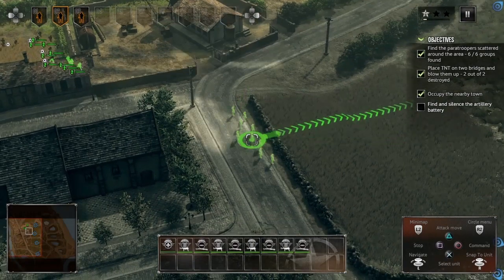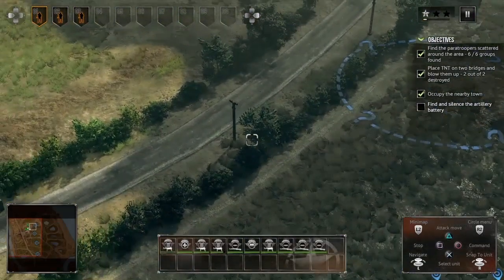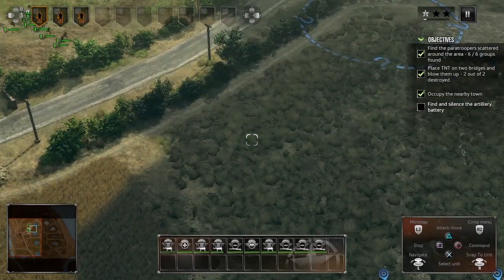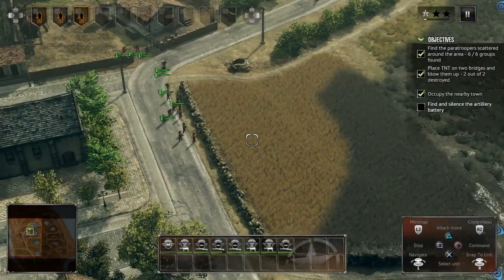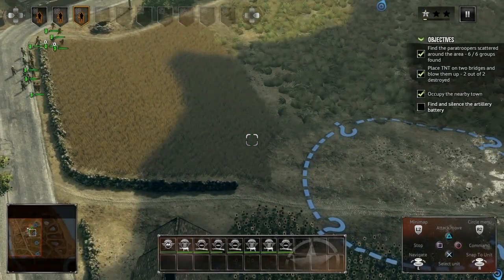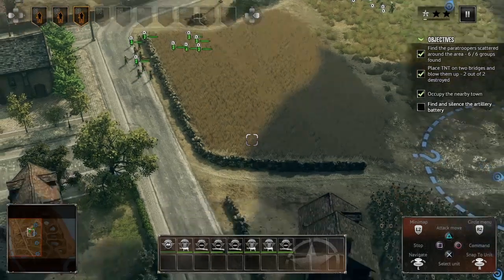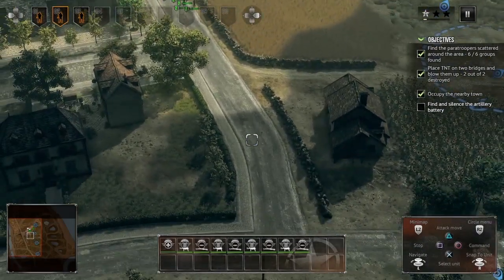The interesting part about this game is you can pick your doctrine at the start — what you main basically. I chose the infantry doctrine, which has a picture of Montgomery with two cap badges on his beret. Then there's Patton, and General Omar Bradley whose doctrine is support and logistics — artillery, ammo, and that kind of thing.